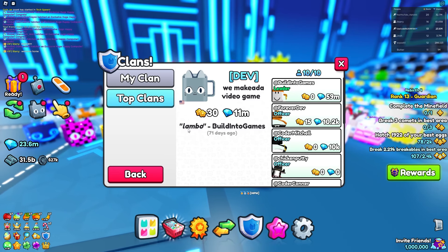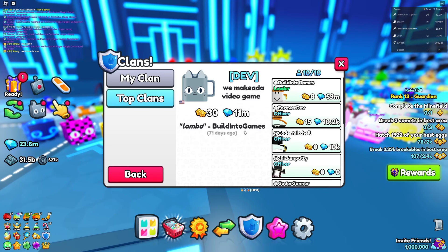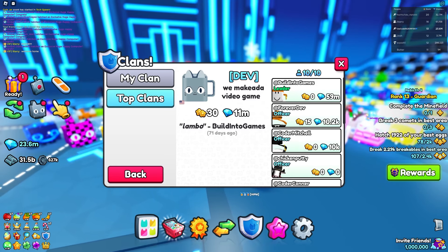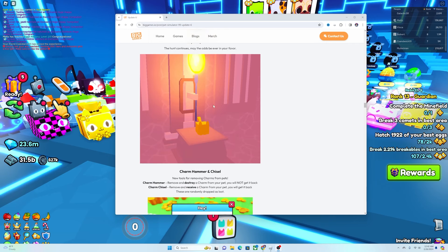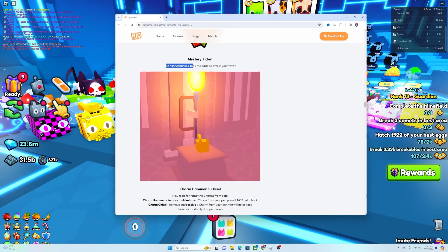71 days ago, Big Games — aka Preston — said 'lambo,' so I was thinking maybe they'd have a hint for the secret scavenger hunt on that clan, but they didn't. For those that don't know, there's a mystery ticket in the game. In the Big Games blog post for the new update, they posted: 'Mystery ticket — the hunt continues, may the odds be ever in your favor.' That's our first hint.